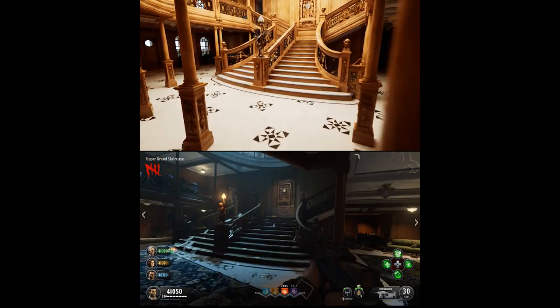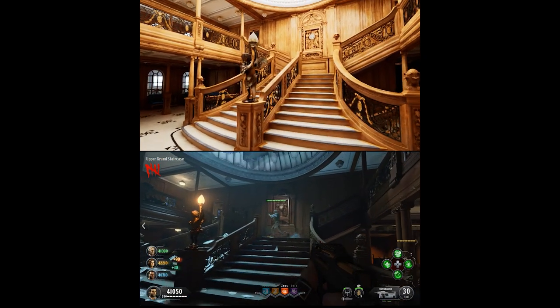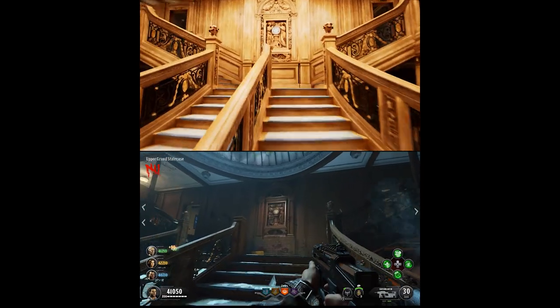I don't want this to be a 'who did it better' comparison, because obviously Honor and Glory is the most accurate representation of the Titanic ever to exist, and Voyage of Despair is a Call of Duty map — so I don't think it's fair to compare the two in that way.